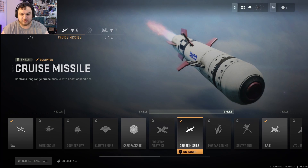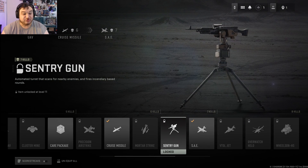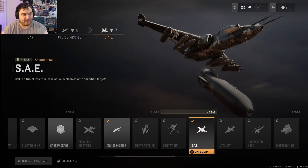Regular Cruise Missile, Mortar Strike. Sentry Gun is coming back — that looks like a SAW on there, that's pretty dope. SAE — calling a trio of jets to release aerial explosions onto specific targets, so it's kind of like a bigger Precision Airstrike. I guess it's a cross between the Mortar Strike and the Precision Airstrike.